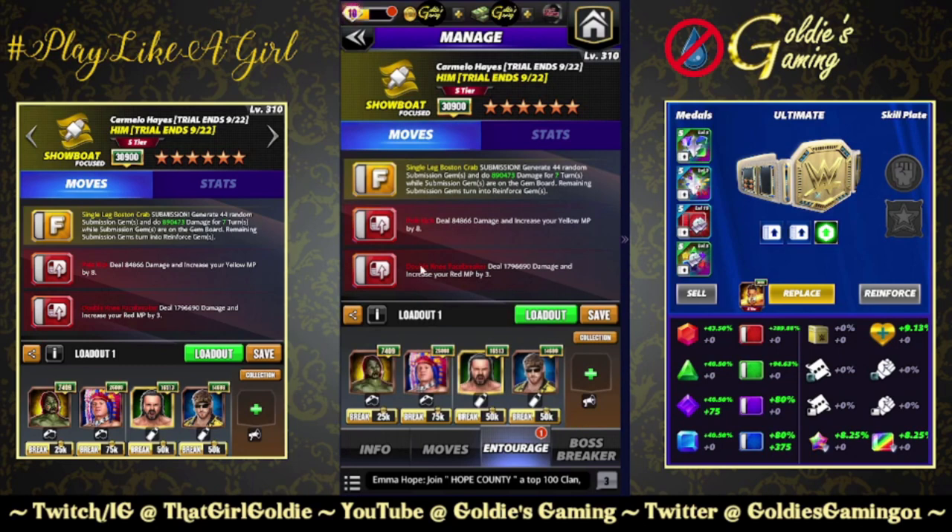Entourage for this: we are going super sub. Zombie AJ for three more turns. Tatanka for two yellow MP and 100% more damage to the yellow submission. Tech Drew for 50% and one more turn. And Logan Paul — I don't have him built up yet — but he gives any color submissions 50% more damage and an extra turn. So this would be an eight-turn sub if he was built.